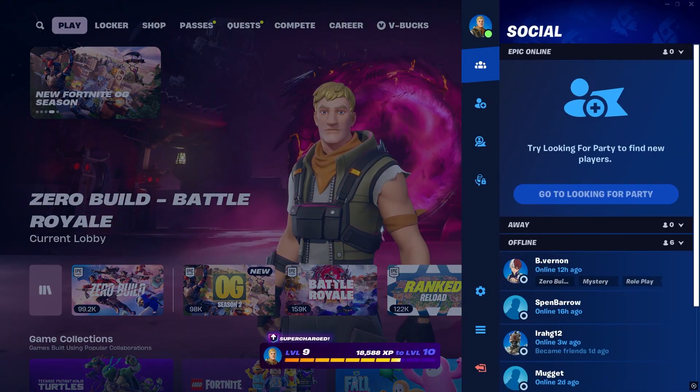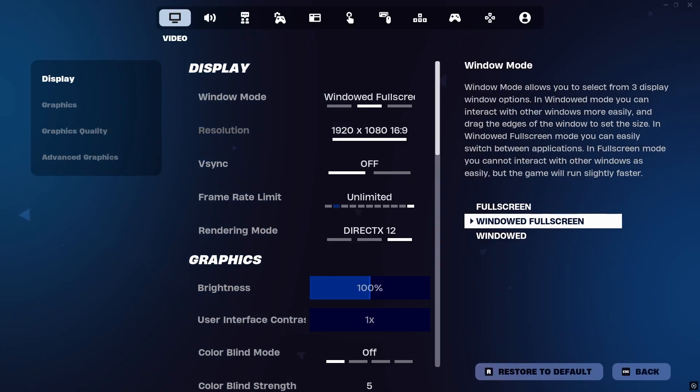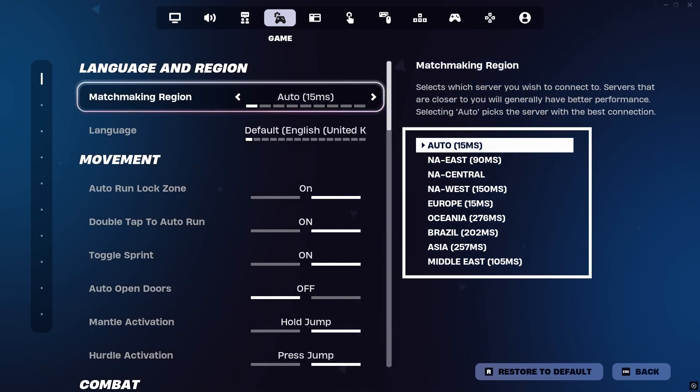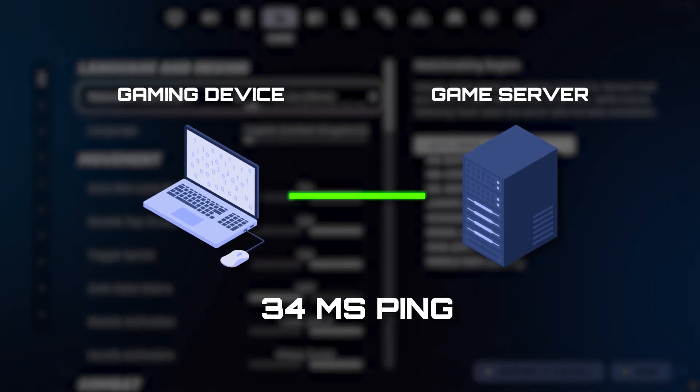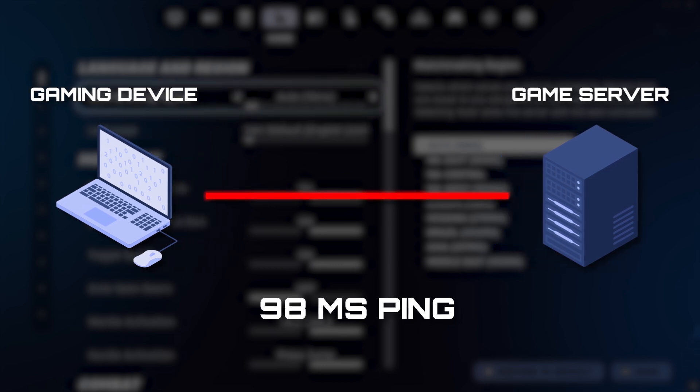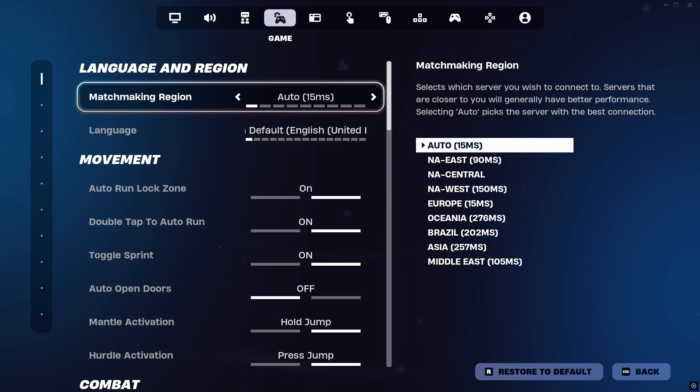Fortnite has built-in settings that can help you understand what's causing your connection issues. First, check your matchmaking region in the settings menu. Make sure it's set to Auto or the lowest ping region available. The game server you connect to is the biggest factor affecting your ping. If you're connecting to a faraway server, your ping will be higher because of the increased travel distance for your game data. For the best ping, always choose the closest servers.